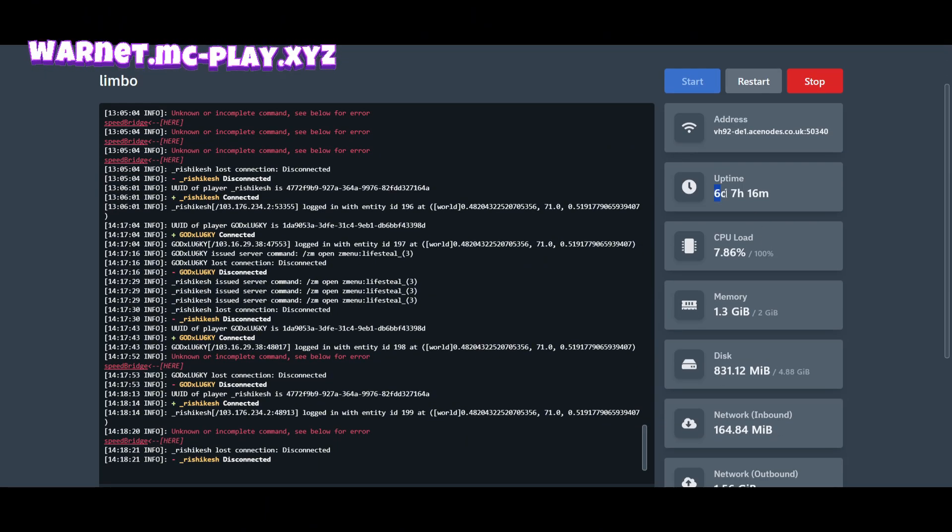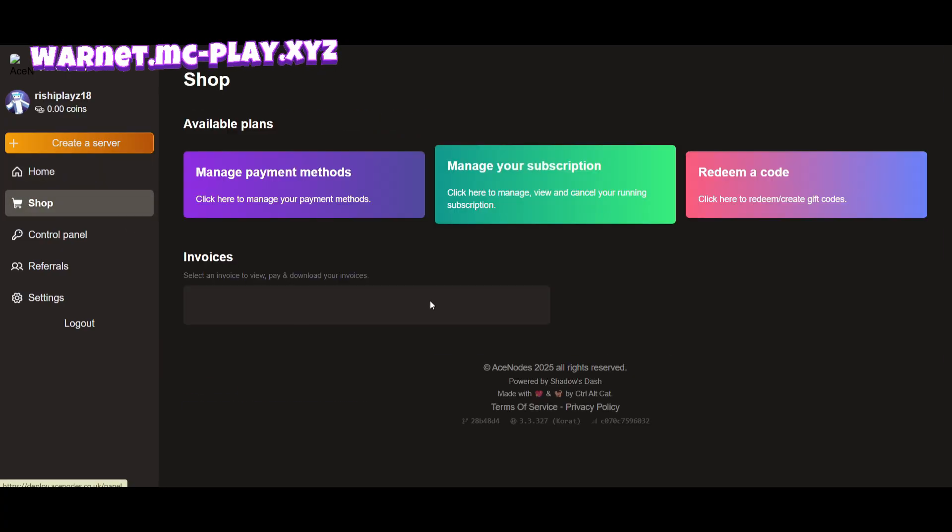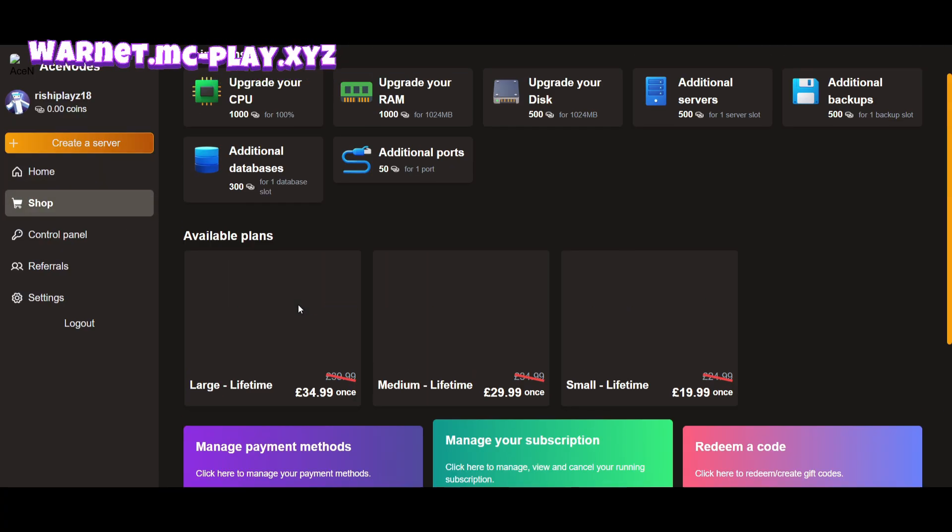You can see the server has been up from 6 days, 7 hours, and 16 minutes. You can see it's running 24/7. And one plus point here — if you go to the Shop section, you can see you can buy resources using coins.